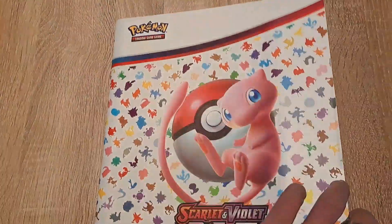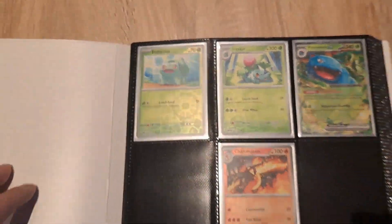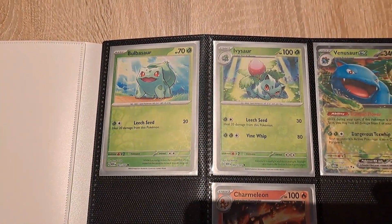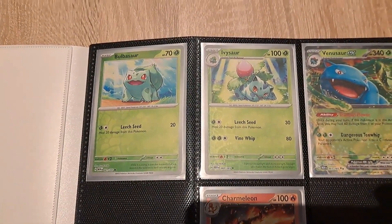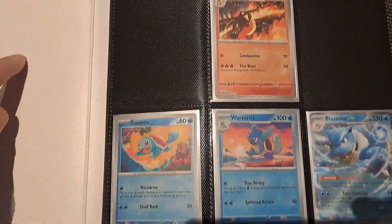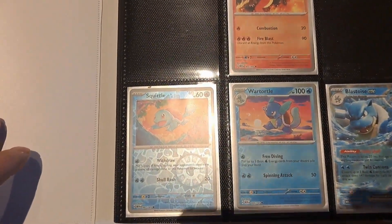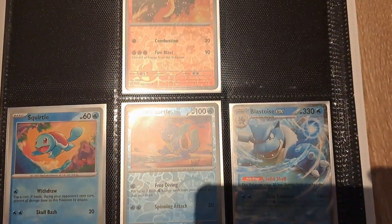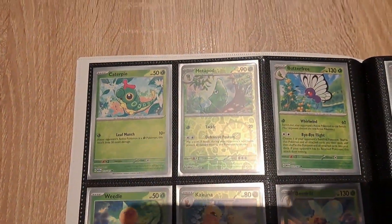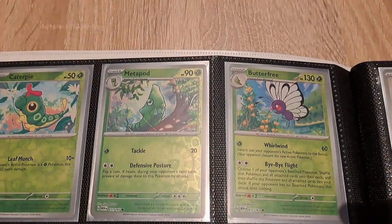Hopefully the reflection isn't too bad. This is our first page — we're still missing two, but we have the Stardust Bulbasaur, Ivysaur, and Venusaur. I only have the Charmeleon; I still don't have a Charmander or the EX. And we have the full set of Squirtle, Wartortle, and Blastoise. That's the first page.